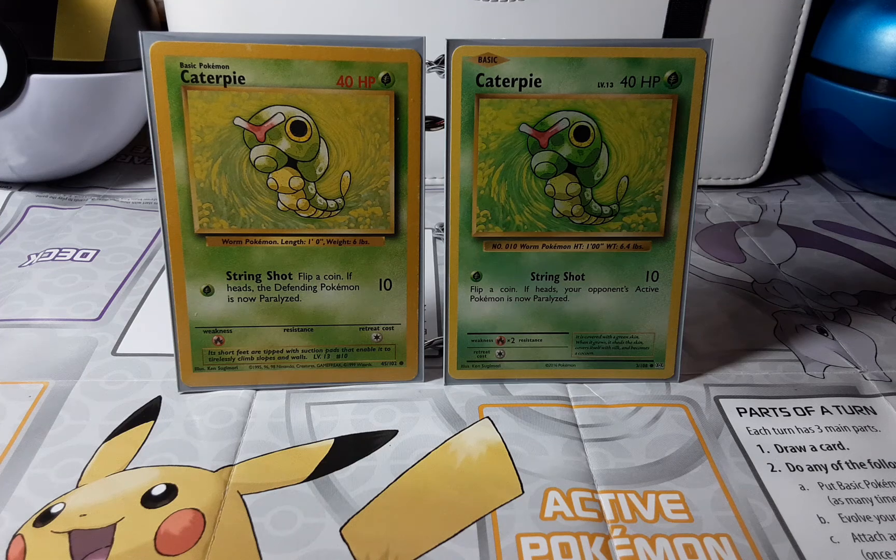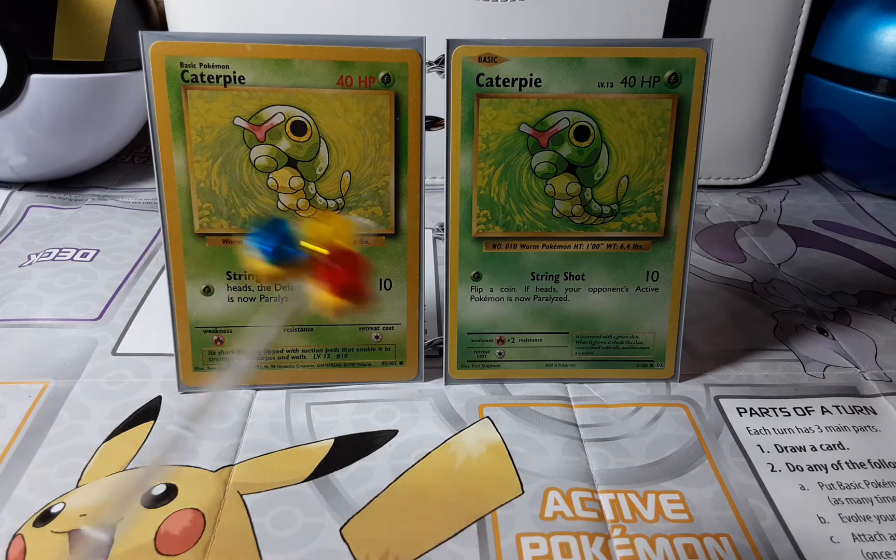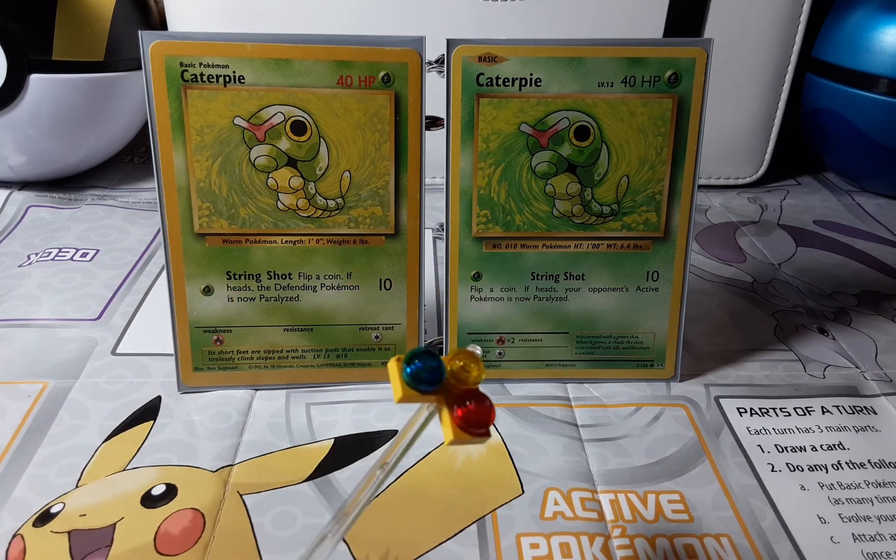Hello guys, in this video we're going to be spotting the differences between these two basic Pokémon. They're both Caterpie — we have 1999 Caterpie and 2016 Caterpie. To the left is 1999 and to the right is 2016 Caterpie.